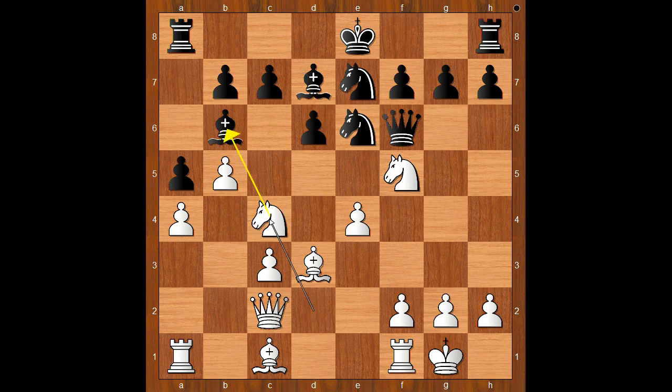Knight to c4, trying to chop the bishop on b6. Bishop to c5. If the bishop goes to a7, then b6. After bishop takes on b6, knight takes on b6, c takes on b6, knight takes on b6 check — and white is winning. Back to our game. So we have bishop to c5.